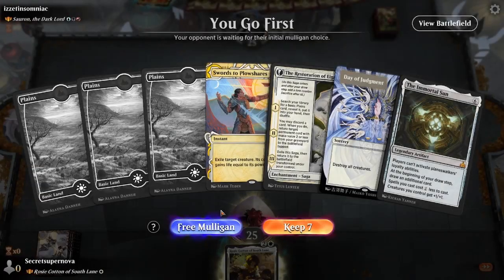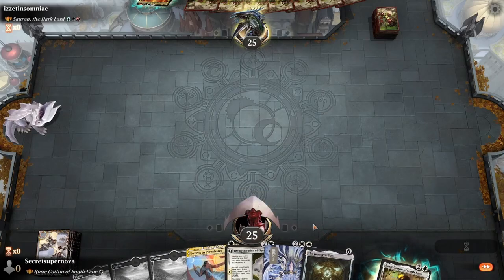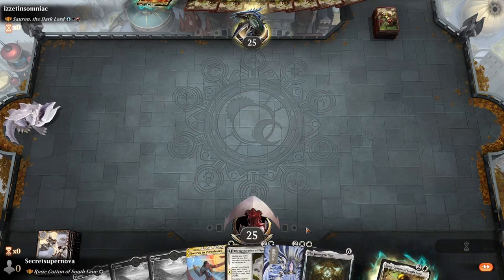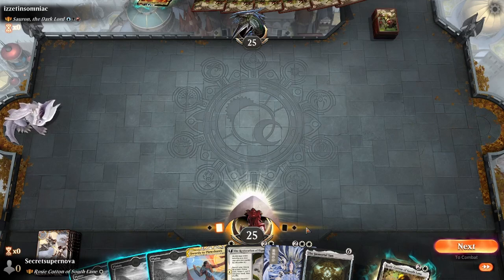Game 2 - our hand is looking really good with the swords and the Restoration. I think we'll keep it. We're going against Sauron. There's going to be a lot of Orcs and armies being amassed. We'll need Swords and Plowshares to get rid of stuff. Day of Judgment will be good in case he gets out of hand quickly because that seems to be the case with this deck.